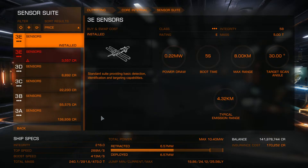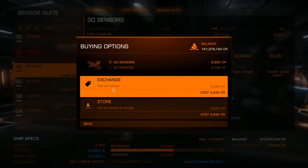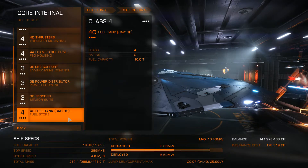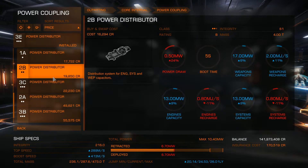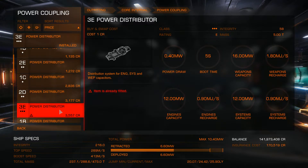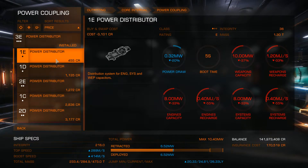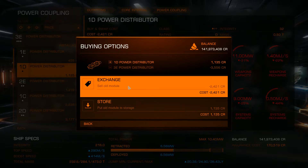We don't really need high-end sensors on this ship, but I'll put class 3D on there so that they weigh less. Fuel tank — we'll keep that big one, that's nice. For power distribution, we don't need anything big there. We could have a smaller one, and we just really don't need a lot of power distribution, so I'm going to take this class 1D distributor for the ship.